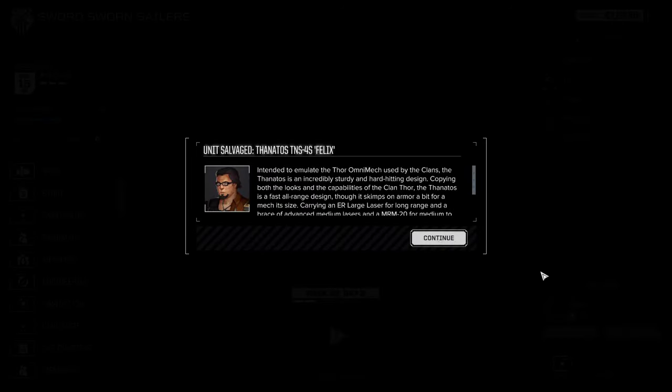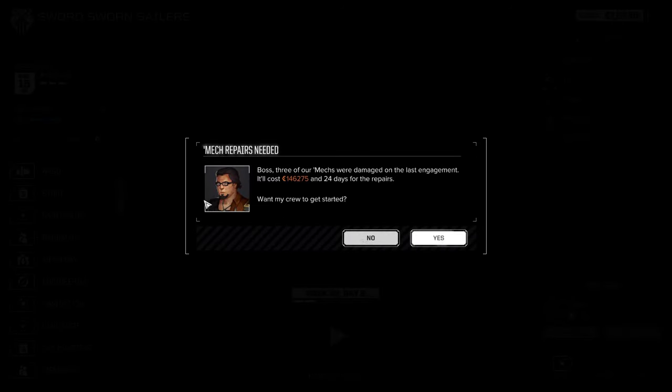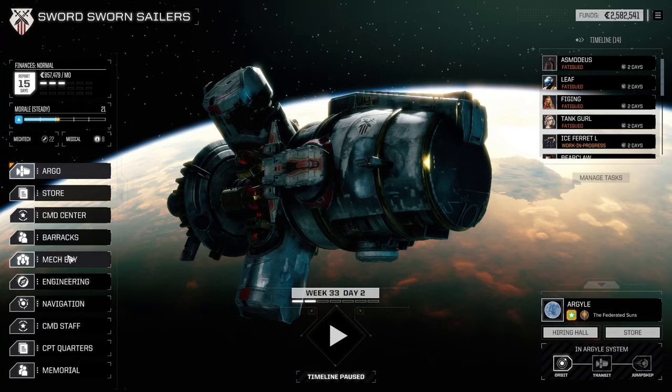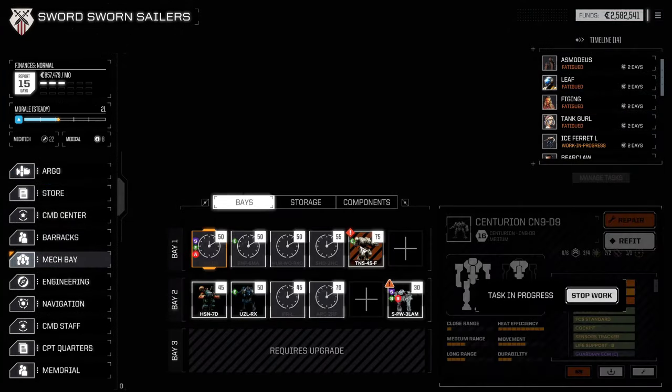Look at that — so we now have two. This one's in better condition because we're able to salvage it as a whole and the XL engine's still there. So it's gonna be ready before the Flambe is up and running. 24 days of repair — we've got a bit of repair time after that one. 146,000 C-bills — that's the most expensive one yet. And there it is, Fanatos.